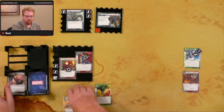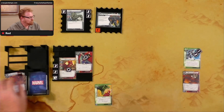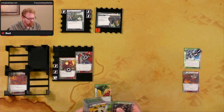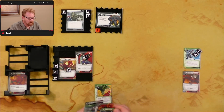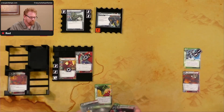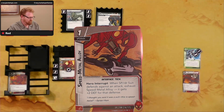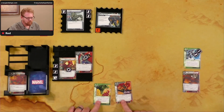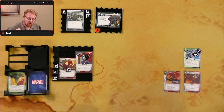I don't have an Interface upgrade to exhaust for the first hero action. For the second, I could ready an Interface — but spending from it for resources isn't better than using it directly. Instead, we'll use Spider-Man to pay for All Systems Go, using the search option to find an Interface upgrade from deck or discard. Going with Speed Metal Alloy: when Spider Suit defends against an attack, exhaust Speed Metal Alloy — it gets plus two defense.